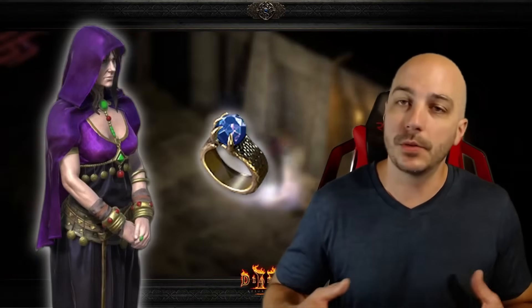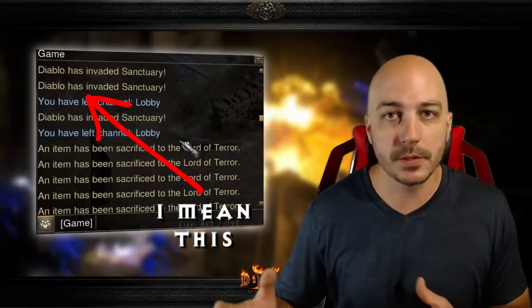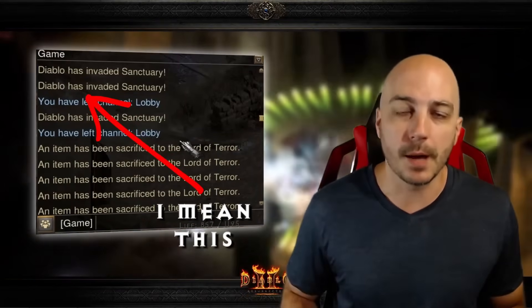Right off the bat, let's talk about how you actually get to fight the Diablo Clone in order to get your Annihilus charm. On single player, all you have to do is take one Stone of Jordan and sell it to any vendor. When you do that, you'll see the prompt that evil has walked in Sanctuary, and then the first super unique monster you go to will spawn the Diablo Clone.